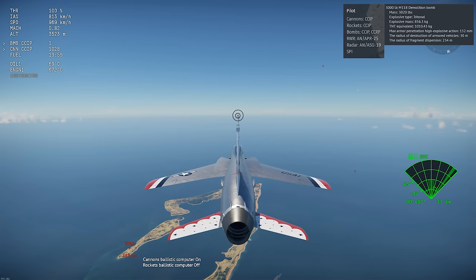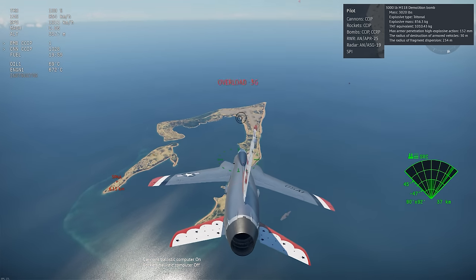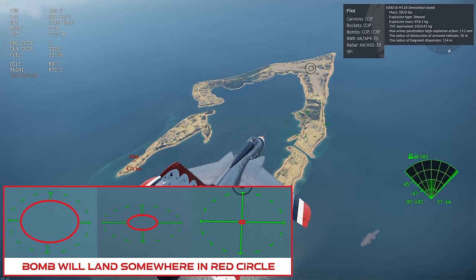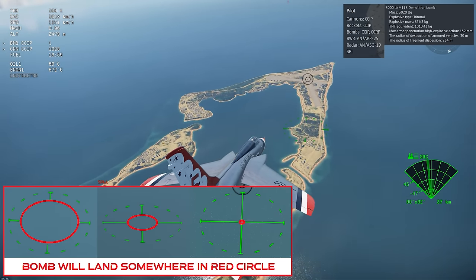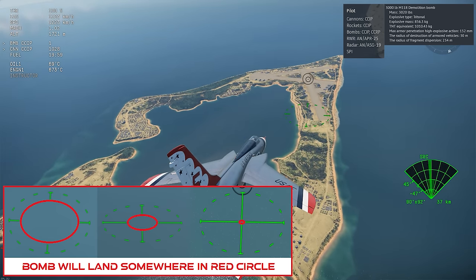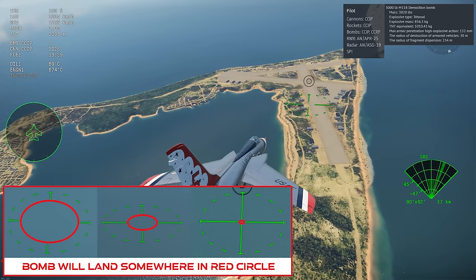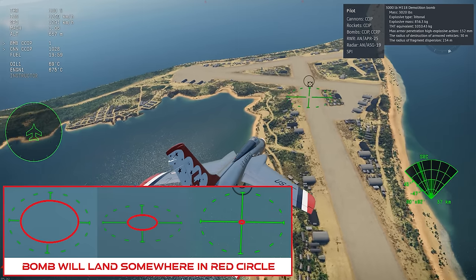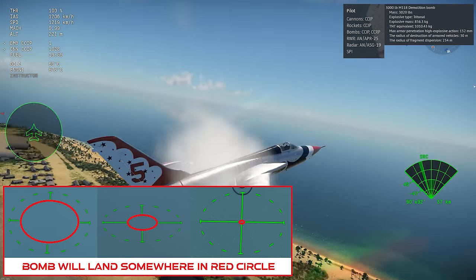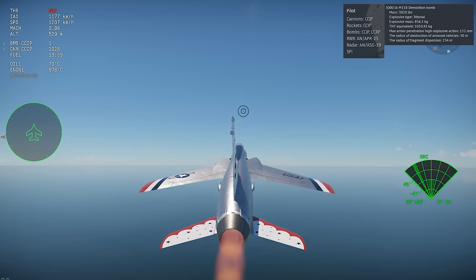Next up is the CCIP for bombs. When you have the CCIP for bombs up, you'll get a green circle on the ground beneath your plane that has a crosshair in it. This shows you where your bombs will land and also measures the accuracy of your drop. The tightness of the crosshairs shows the potential area for impact, taking into account your speed, altitude, and so on. If you want pinpoint accuracy, you generally need to be in a medium dive at low or medium altitude, but even an inaccurate drop from high altitude is usually good enough for hitting a base in air battles. Here's an example from live gameplay.